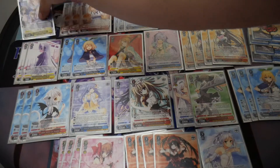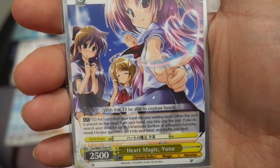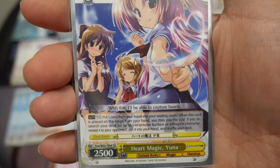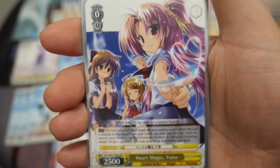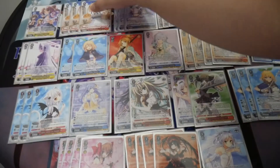The first card we're going to look at is the trial deck card, Heart Magic Yuna. It's a generic on-play, pay one, pitch card tutor which searches for a Fantasia Bunko or magic character. Just running this card at one copy. You can increase it if you want to increase consistency, but one is okay for now.